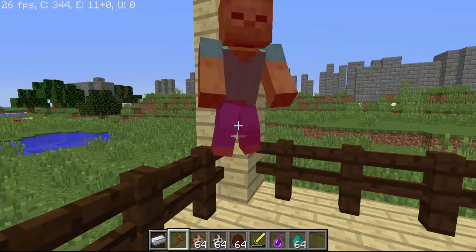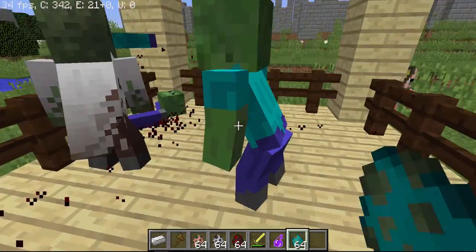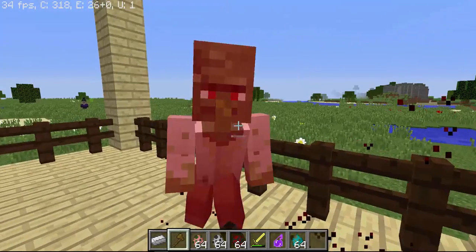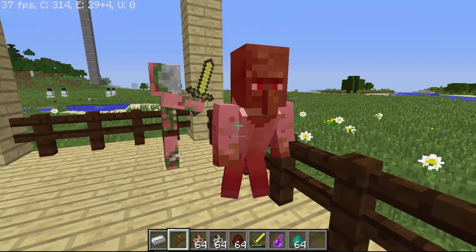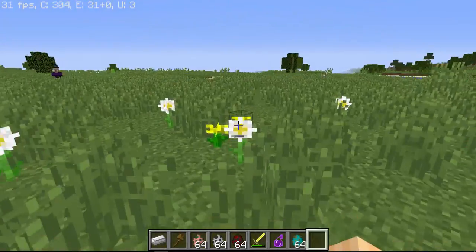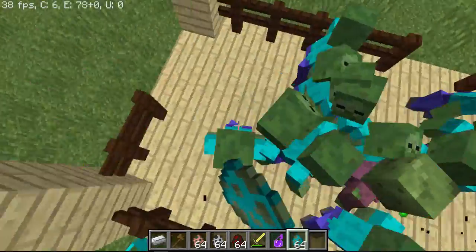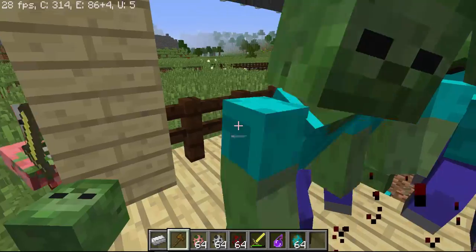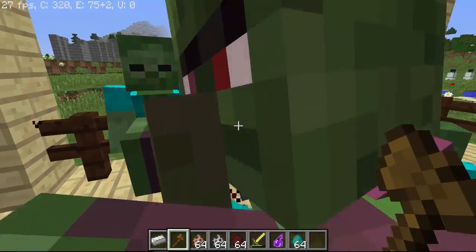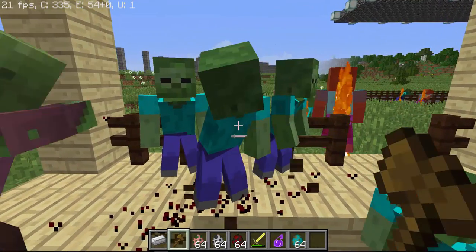Let's try and get his hands to fall off. There we go - his hands did fall off. I'm going to spawn loads of zombies and hopefully the hands will fall off some of them. You can see a head fell off one of them, and an arm fell off another - see, that one doesn't have an arm anymore.